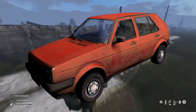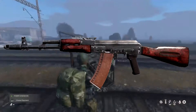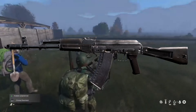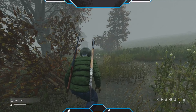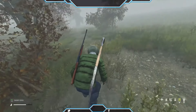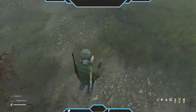The new weapons include the VSS, which is compatible with KA scopes and uses 9x39mm rounds with selective fire. The KA-74 is a selective fire assault rifle using 5.45x39mm rounds. We got the KA-101, also a selective fire assault rifle, using 5.56x45mm rounds. We got regular and armor piercing 9x39mm ammunition for the VSS, tracer variants for the 5.56 and 7.62, Baraka sights, backup iron sights, the PSO-11 scope designed for the VSS rifle, and bayonets for the KA, M4, Mosin, and SK rifles.